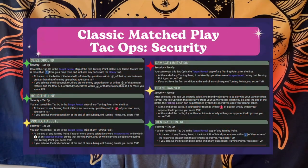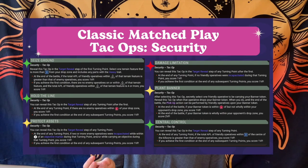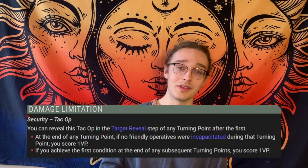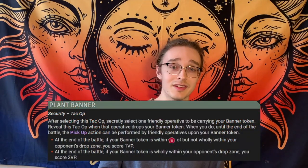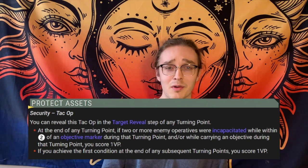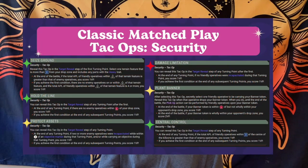For the classic match play tac ops, the best ones are Seize Ground, Hold the Line, and Central Control. Protect Assets and Plant Banner are more situational, and Damage Limitation is pretty awful — as vet guard we die a lot and want to trade a lot, so we don't take it. Plant Banner can be good against elite teams where you can sneak an operative through. Protect Assets can be great against other horde teams, but inconsistent against elite teams. Seize Ground, Hold the Line, and Central Control are quite easy to score since they align with what you're already doing.